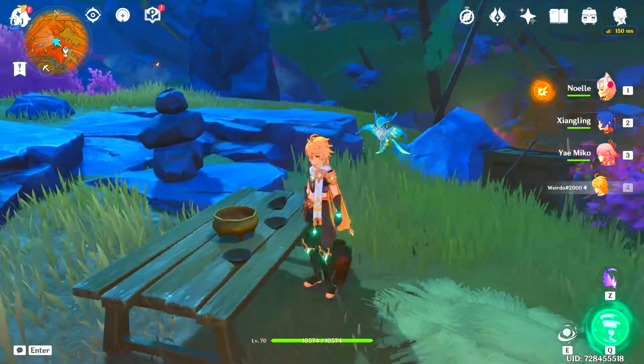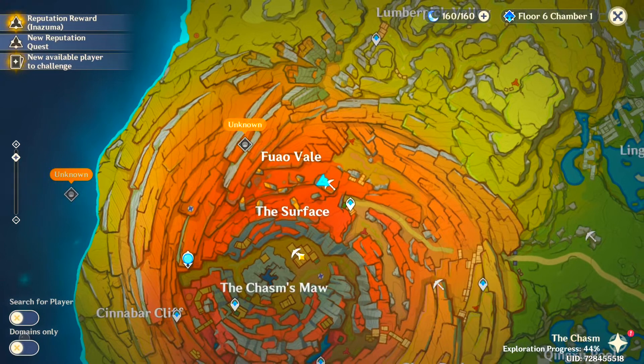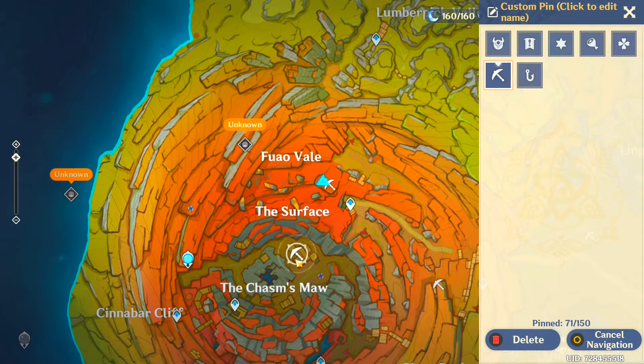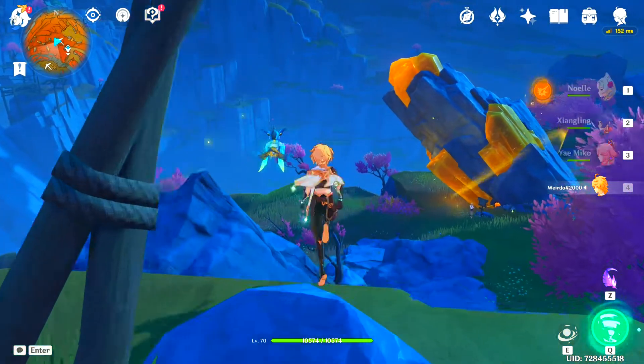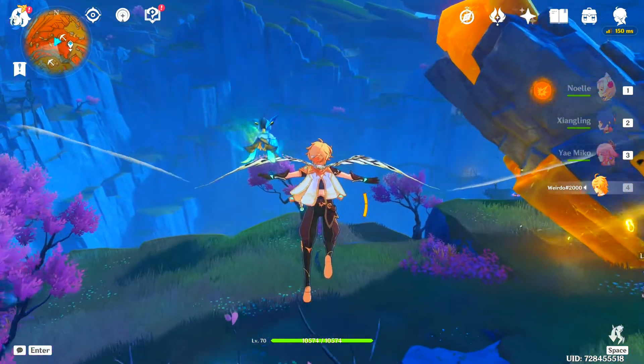As you can see I am at the second offering place. From here, let me mark the location for you — this is the place where you can get the third offering. From the second place you can just glide down your way to the third location.